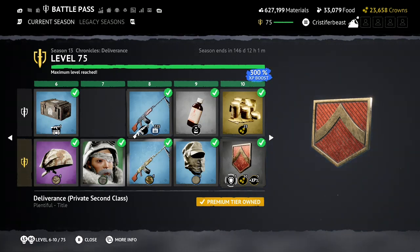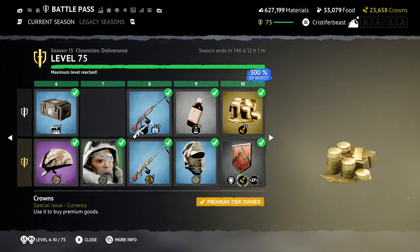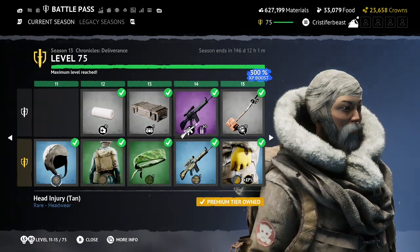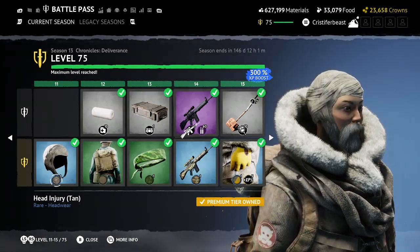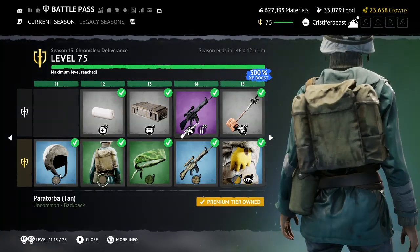From here, we get our Deliverance title, this one called Private Second Class — that's the lowest rank. It's just a little rank emblem from what you'd see in a military, which definitely reaffirms that this season is going to have a military-esque theme. From there, we have Hen Injury — no bueno. I don't really like this. I think it looks kind of stupid. Moving on.